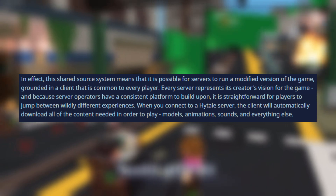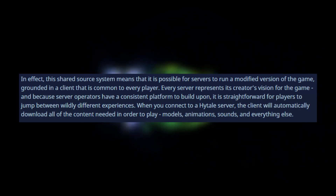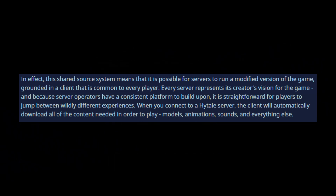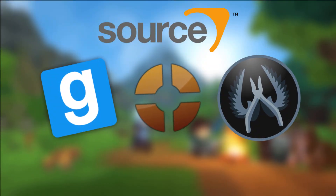A massive chunk of info from this section is this: in effect, this Shared Source system means that it is possible for servers to run a modified version of the game, grounded in a client that is common to every player. Every server represents its creator's vision for the game, and because server operators have a consistent platform to build upon, it is straightforward for players to jump between wildly different experiences. When you connect to a Hytale server, the client will automatically download all of the content needed in order to play — models, animations, sounds, and everything else. Something that immediately pops into mind with a similar system is many source games, like Gmod, TF2, and Counter-Strike, that download modifications the server has before you join them.